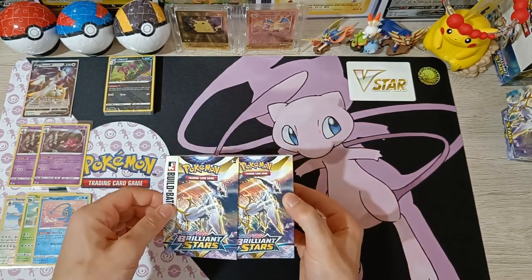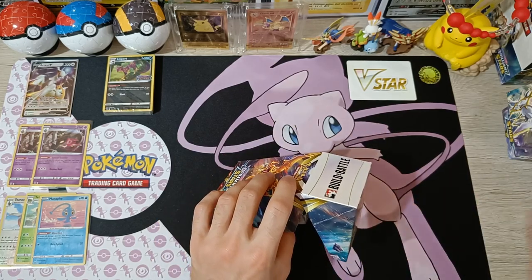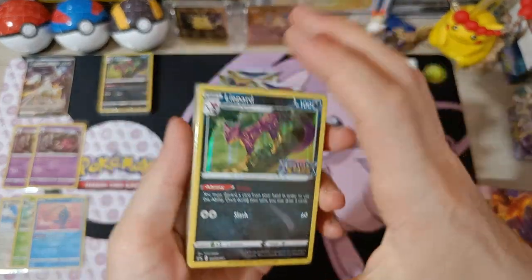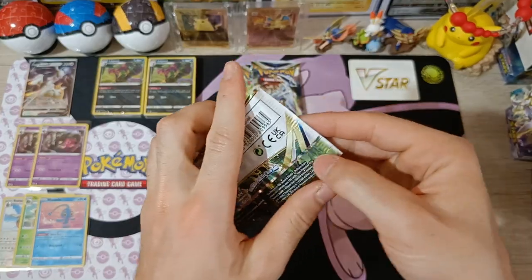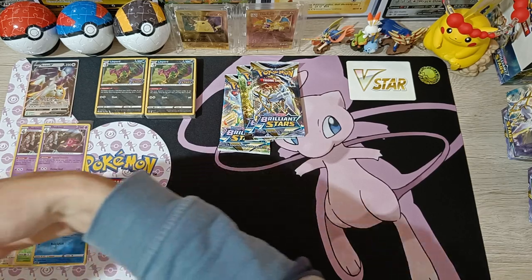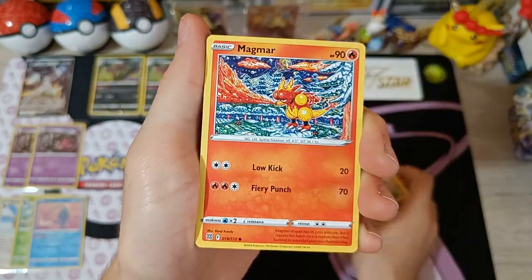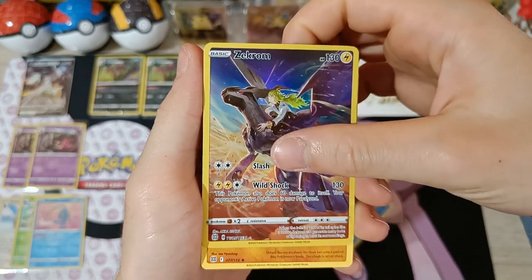On to Build and Battle Box 2. Hopefully I can get different promo cards this time. Opening it up — unfortunately it's the same Leopard art again. Moving on to the packs. First pack is a Charizard art. Cards: Ralts, Joys Belt, Vibrava, Buizel, Hawlucha, Magmar, Staryu, V-Star Marker — and we got something: Zekrom! That's a Trainer Gallery character card. And non-holo Madam.